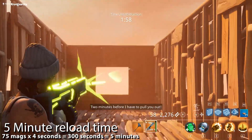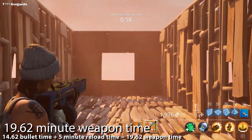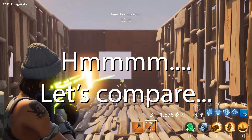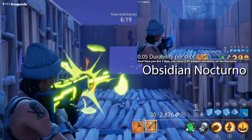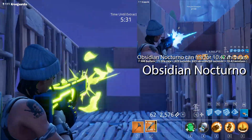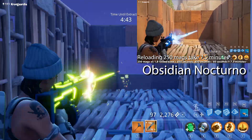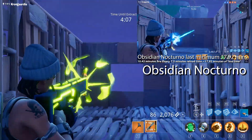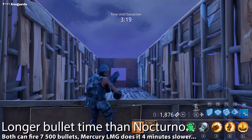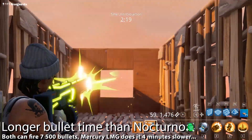This all translates into 14.62 minutes of bullet time — that is the amount of time it takes to fire 7500 bullets — and 5 minutes of reloading time for the 75 magazines. Let's compare those numbers to the obsidian Nocturno, which also has a 0.05 durability per shot, with 7500 shots before it breaks, 10.42 minutes of bullet time, 250 clips, and seven and a half minutes of reload time.